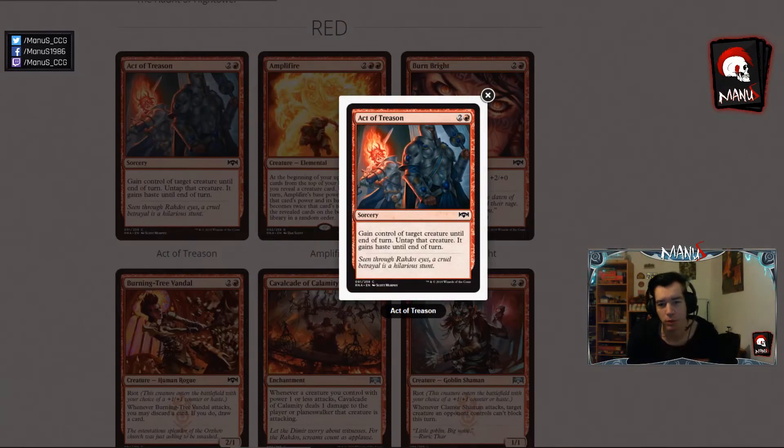First off we have good old Act of Treason with a new artwork. In Constructed, this card occasionally makes it into sideboards of red aggressive decks in small numbers, 1 or 2 usually, so nothing new here. In Limited, this highly depends on how well it plays in Ragdos or Gruul, but could be a decent card as a one-off. There could also be some synergies with sacrifice outlets in black in Ragdos, so that makes the card go up in value a bit, but the ones I can think of are a bit restricted and don't fit an aggressive deck well, because they require you to sacrifice two creatures.